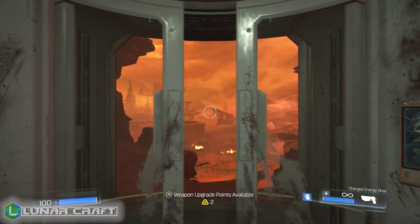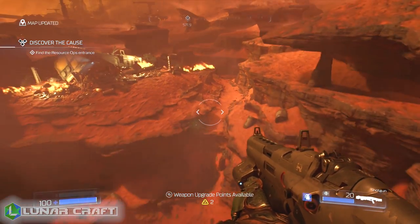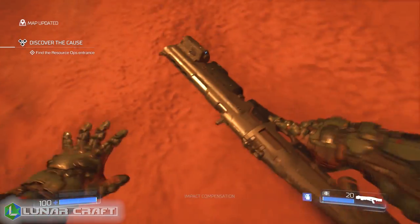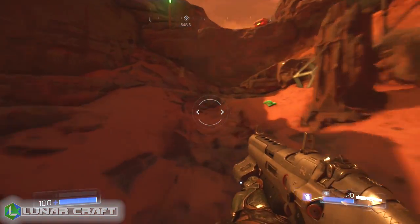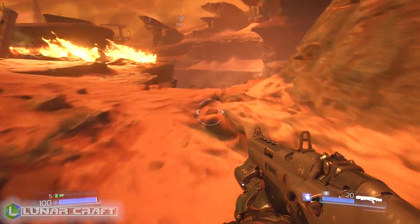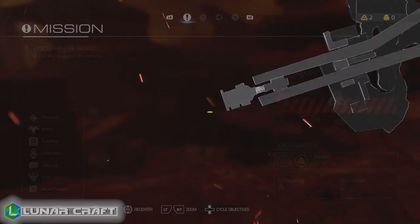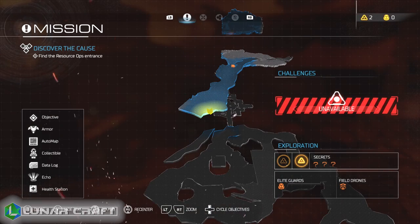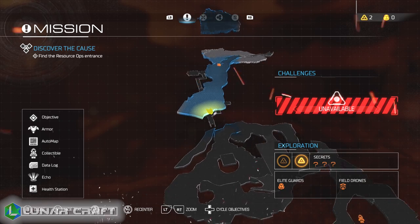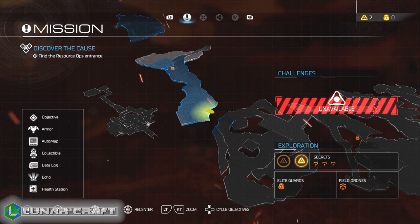Hey guys, Lunar here. I'm bringing you a collectible guide for all of the collectibles and pickups in the new Doom game. In this first part of the video, I'm going to be going over all the collectibles for the first mission, the UAC, and that will include everything that you need to pick up: data logs, collectibles, elite guards, and I will also be covering how to unlock the secret rooms. Some of these things are not specifically just for achievements or trophies — I will go over them just so you can complete the game 100%.